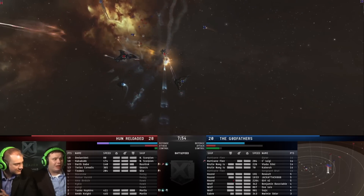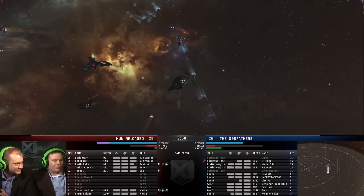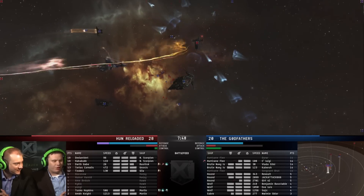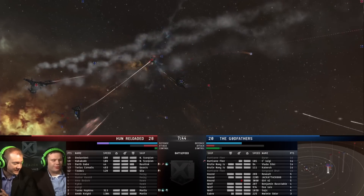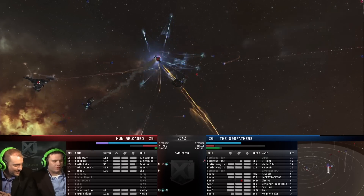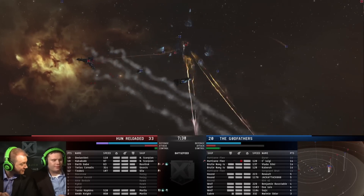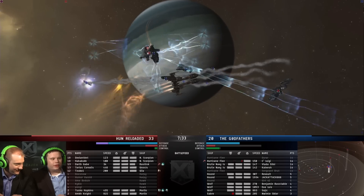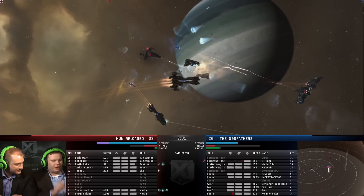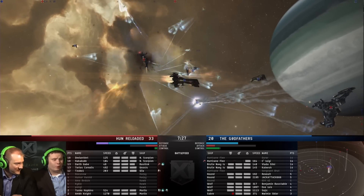The damage isn't coming in on the Basilisk as quickly as expected — it's got a lot of Shield Maintenance Bots on it. No smart bombs on any of these battle cruisers. We're getting close to 50% armor on this Hurricane Fleet Issue. So this actually is a tinker setup — we mentioned it might not be at the beginning because a lot of ships were very far away. They just have cap transfers coming in from the Navy Scorpions rather than using the Gila for cap transfers as you often would on a tinker team.